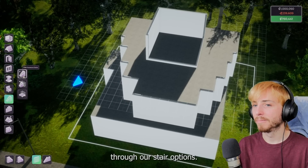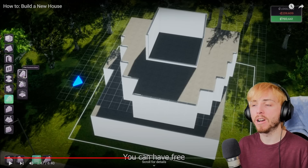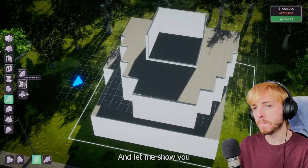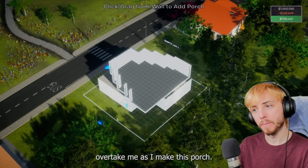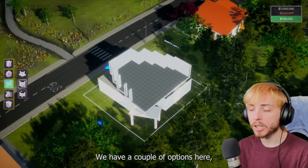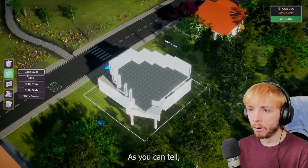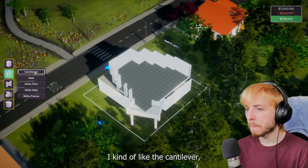Now that we have our floors, let's walk through our stair options. The reactor notes: I really hope they play around with roofs - I want to see how the roof tools work. In the clip: you can have free placement stairs, you can place an exterior anchored porch, and let me show you how to add a balcony. I'm just letting the spirit of architecture overtake me as I make this porch. Now that I've drawn it out, I can add railing - I'll go with the tallest one so they stay extra safe.